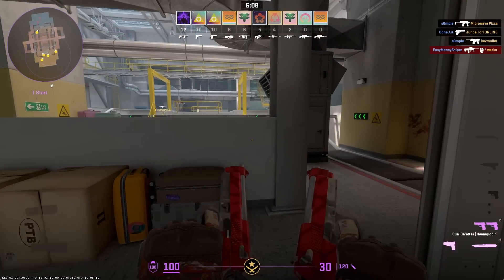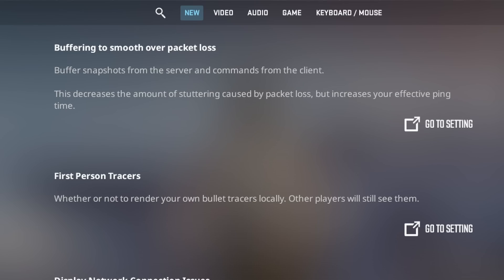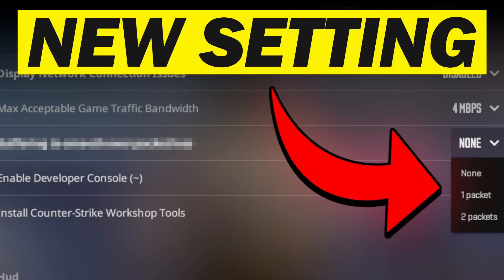The next fix is setting a packet buffer. As part of a recent update the interp setting is back. If you have garbage internet and drop packets, set it to 1. If your internet is even worse, set it to 2. Otherwise, if you have fiber or good internet, leave it at 0, as this offers the least packet buffer delay. We made an entire video of CS2 devs explaining this setting.